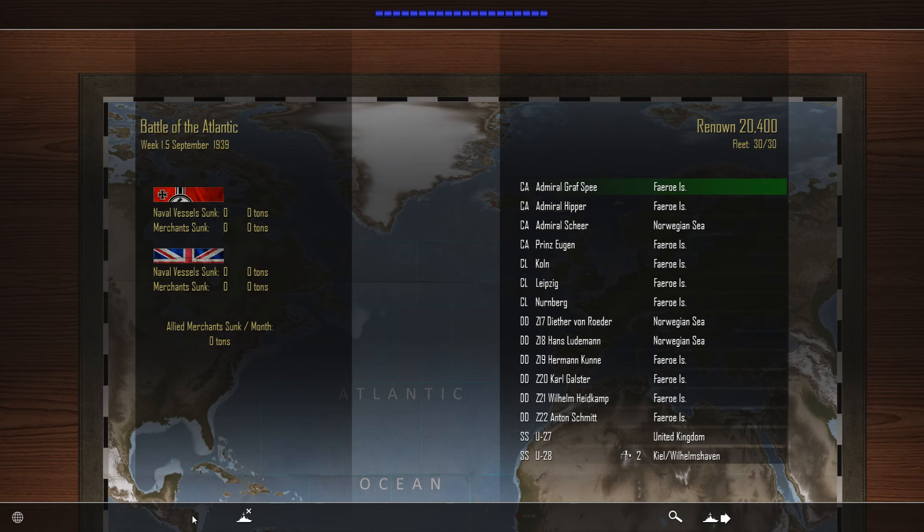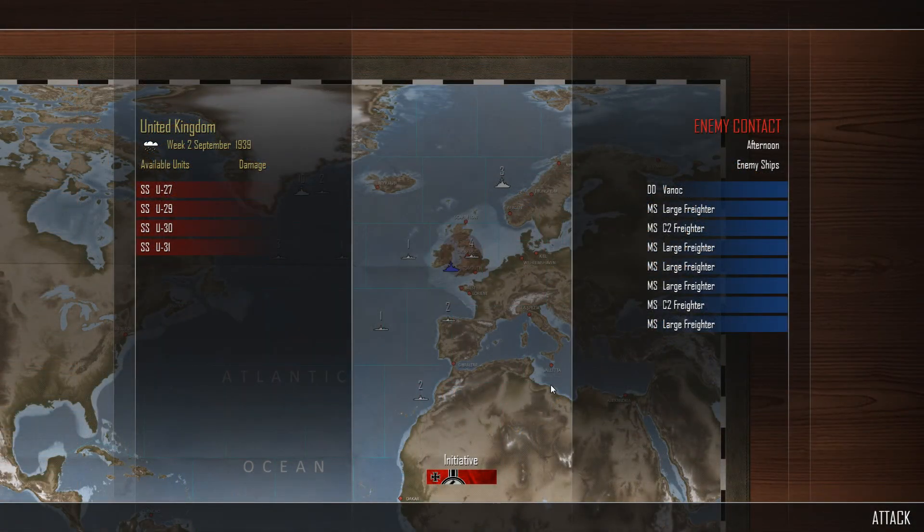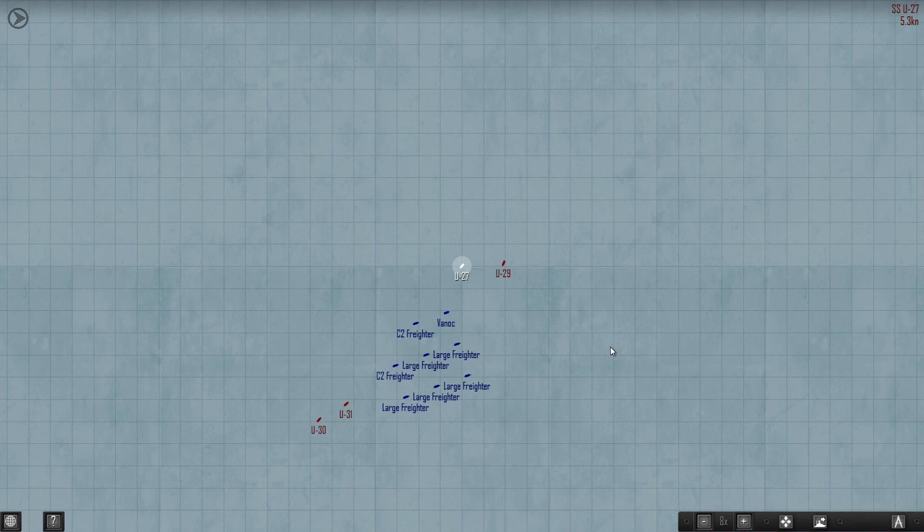One and a half weeks into September. In United Kingdom British waters, second week of September 1939 — we've got four U-boats, all Type 7s. We've got a single destroyer, the Vanoc, protecting five large freighters and two C2 freighters. We've got the initiative and it's the afternoon, which means they could spot us on the surface if our periscope is popping up too often.